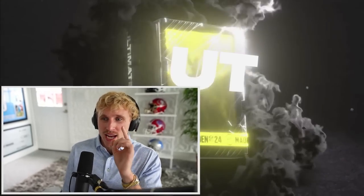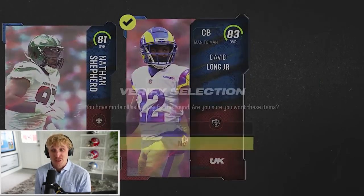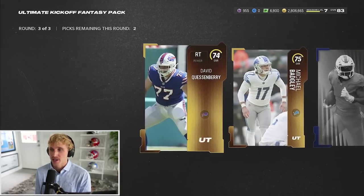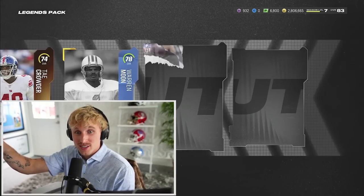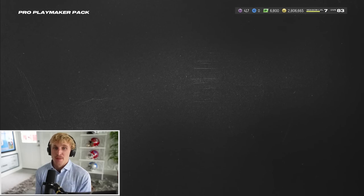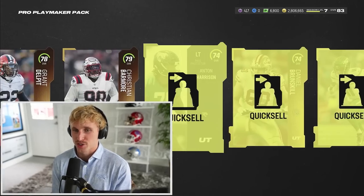We get an ultimate kickoff with 83 David Long already on the squad - definitely a quick sell but great training. Another legends pack - all I need is an 85 but it's hard to get. 78 Warren Moon, 81 Warren. A pro playmaker pack right here - a whole lot of nothing, this is just training. Is that enough for one more mystery pack?